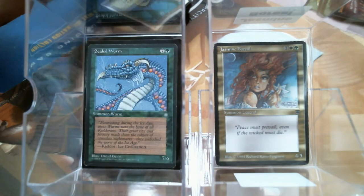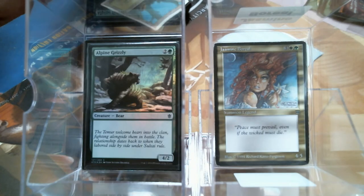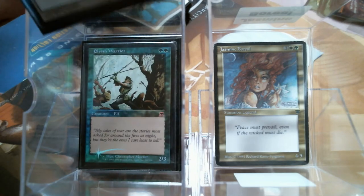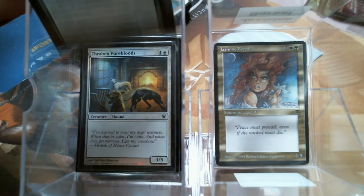All the lands are basic lands, and all the creatures are vanilla creatures. You'd be surprised exactly how hard it is to find them. Obviously, I'm not going over a lot of these because they are just creatures with power, toughness, and mana. Some of the flavor text takes it to school, whatever.